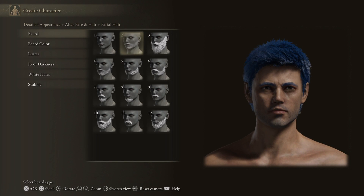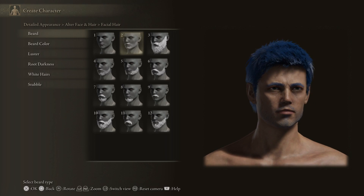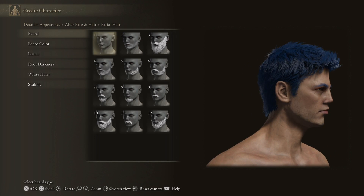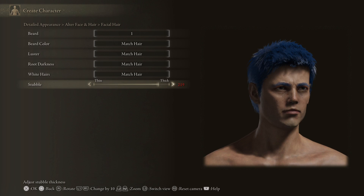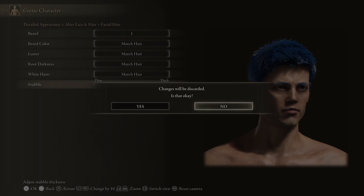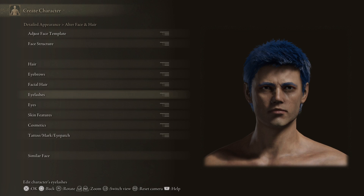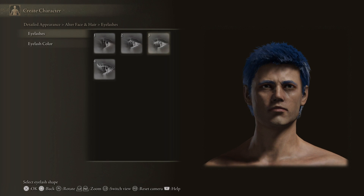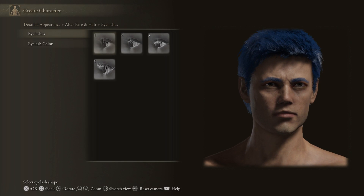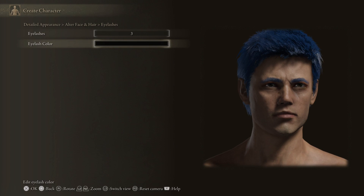Luster, root darkness, white hairs — we're going to have those matching. Facial hair beard: I don't like beards. I know people are a big fan of them, that's absolutely fine, but I'm going to go with no beard. Actually I might go with a slight stubble. No beard. Eyelashes — I can't zoom in more than that, it's annoying. Let's stick with three, it's just the default.